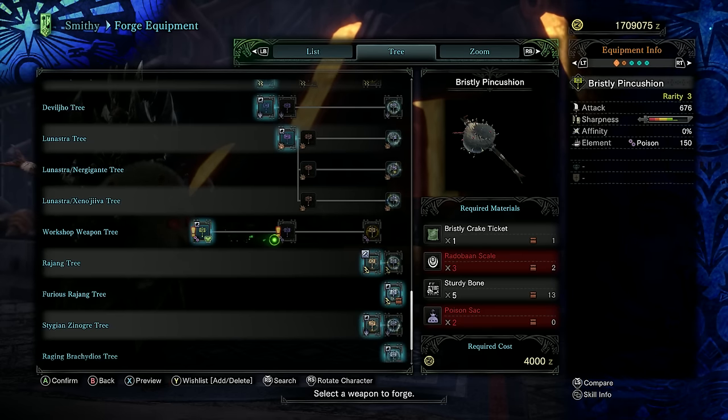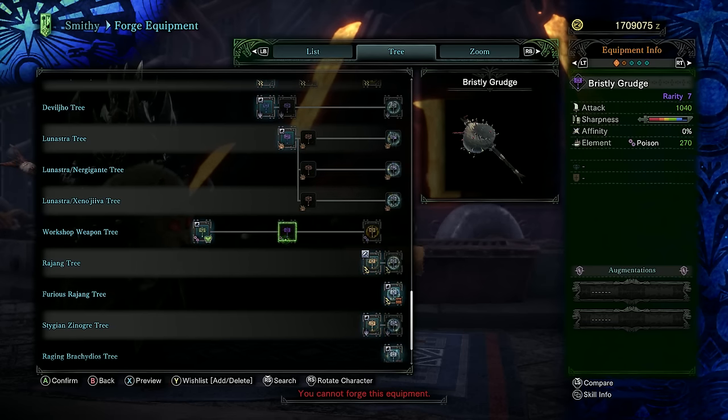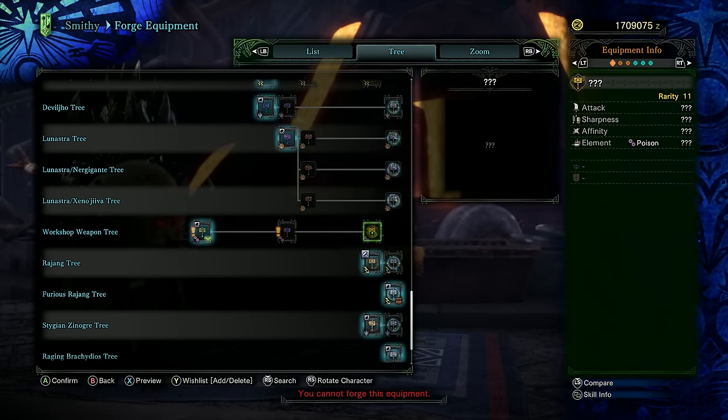The hammer can also be upgraded to a high rank rarity 7 and a master rank rarity 11 version, each time increasing the raw damage, sharpness, and status effect.